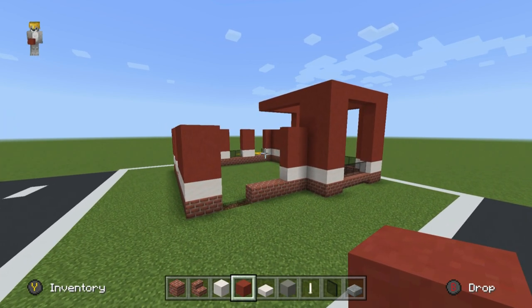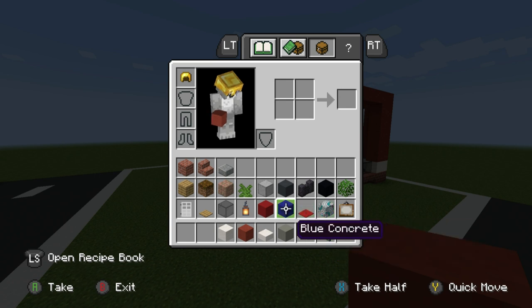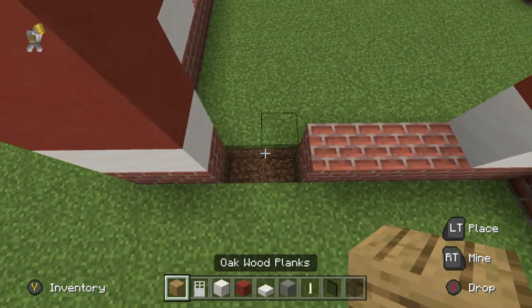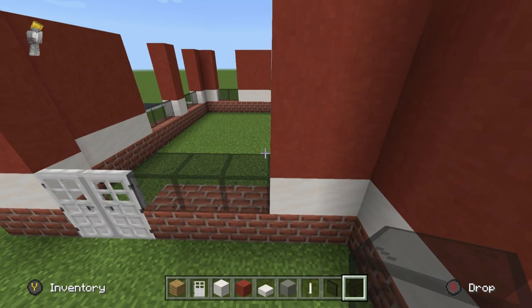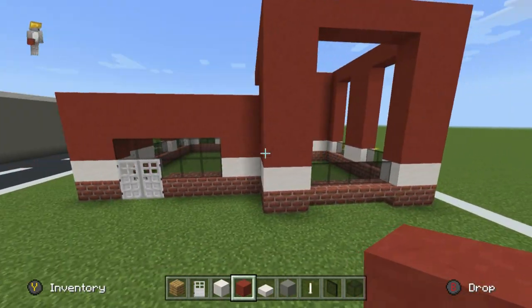Next, we're going to take care of the windows, which requires a material swap. We're getting rid of the brick stairs and grabbing oak planks, iron door, and black stained glass block. At the entrance area where we have the two blocks dug out, replace those with oak planks, stick iron doors there, place glass block next to the doors, directly on top of the doors leading to the right of the window area, then seal it up using red terracotta.